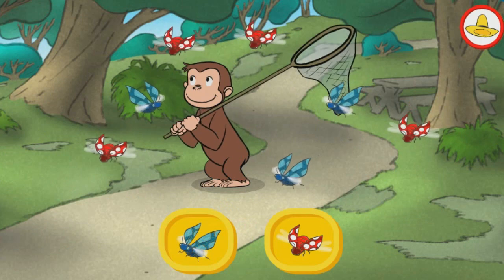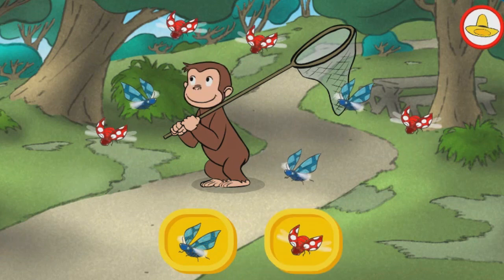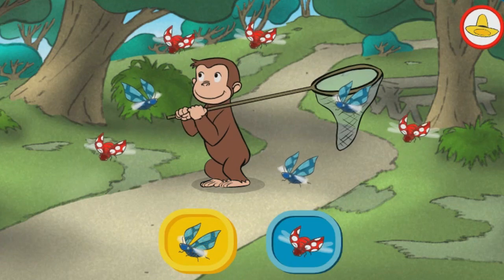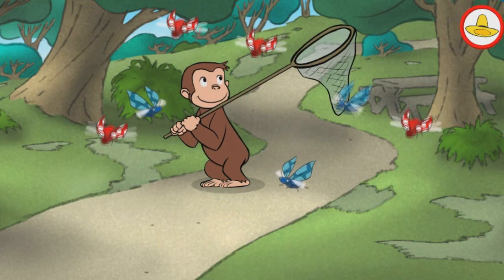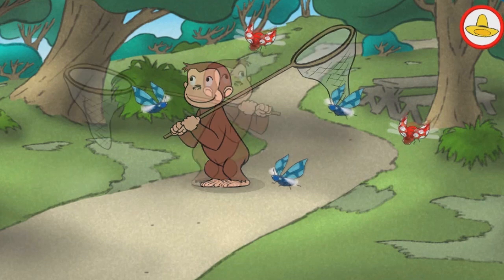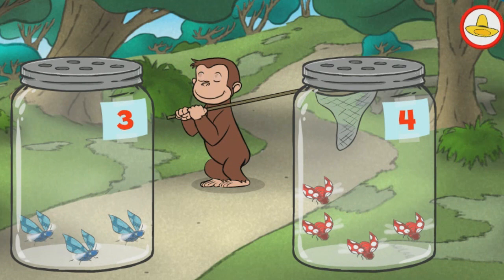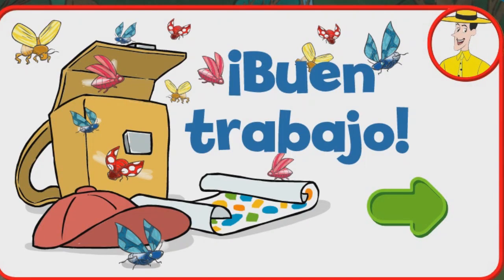¿Piensas que hay más insectos azules o más insectos rojos? ¿Piensas que hay más insectos rojos? Atrapemos los insectos para descubrirlo. Mueve a Jorge para adelante y para atrás hasta que todos los insectos hayan sido capturados. Veamos. Es correcto. Hay más insectos rojos. Ahora soltemos los insectos. ¡Buen trabajo!